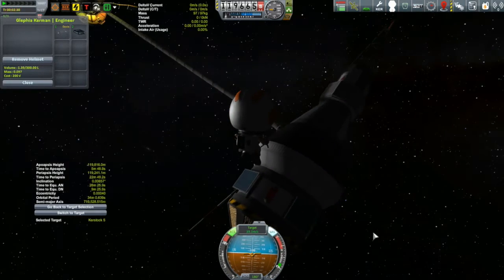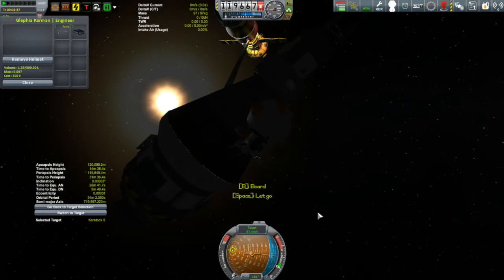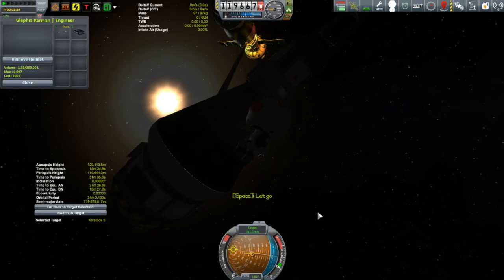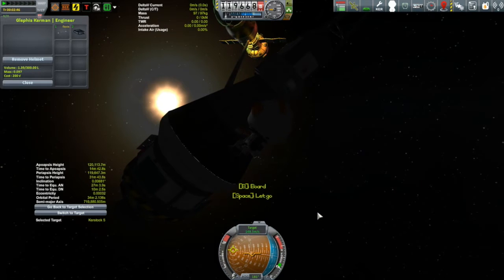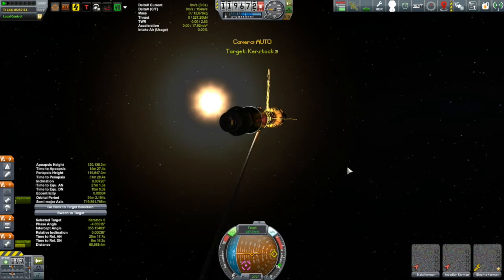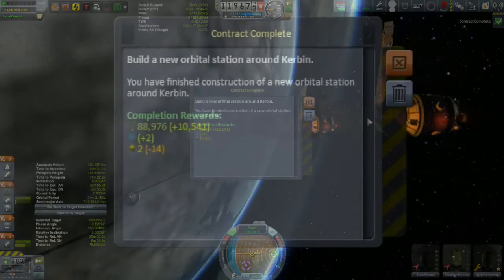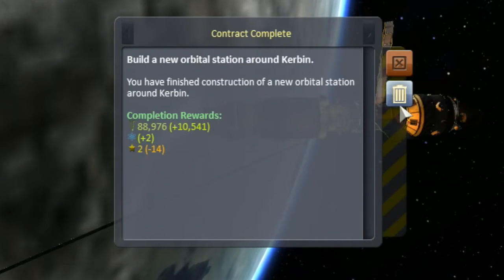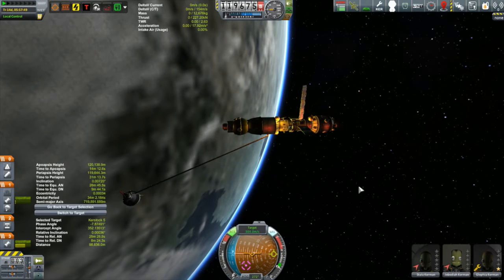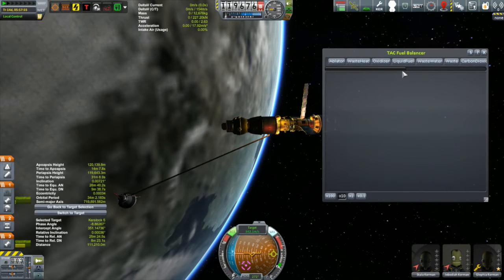Lafia goes to pay a visit to the newest member of the Kerbonauts corps. After boarding the Kerstock in the dark, I got a notification - a contract complete: build a new orbital station around Kerbin. It required power, antenna, docking port, and housing for at least five Kerbals. Guess what? My current vessel qualifies. This thing can actually house six Kerbals - so I accidentally completed that contract!